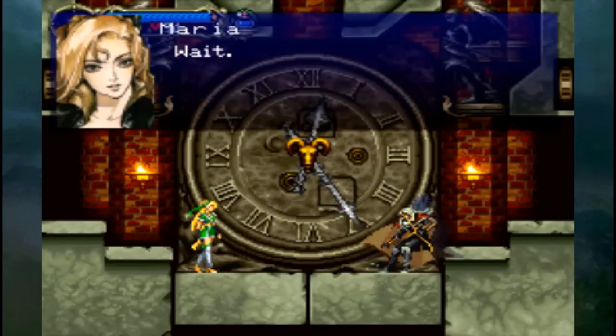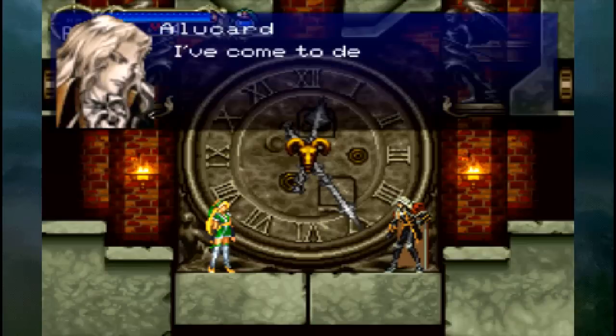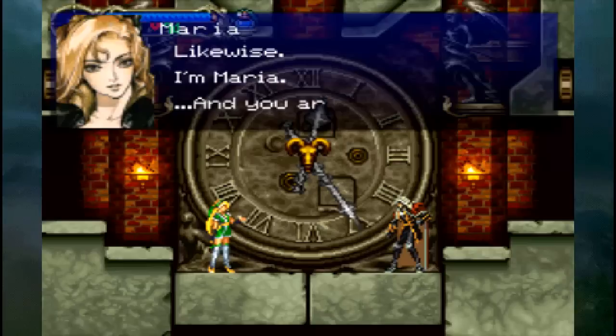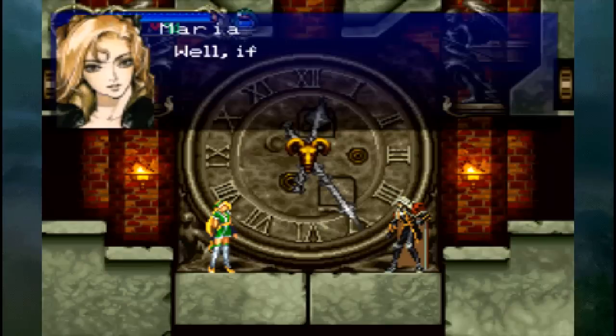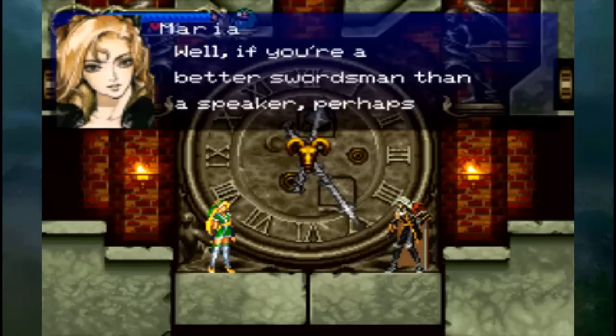Are you human? What are you doing here? What a sexy voice you have. I've come to destroy this castle. Likewise. I'm Maria. And you are? Goddamn slowdown! Alucard. Well, if you're a better swordsman than a speaker, perhaps I'll see you again. Farewell.